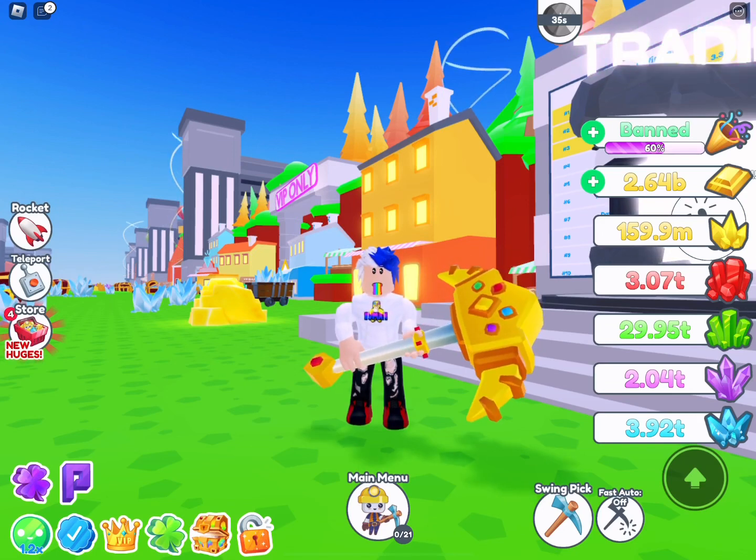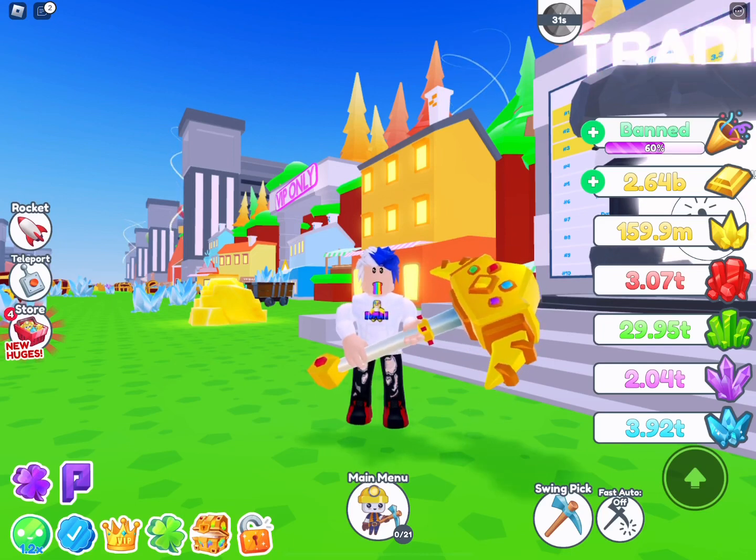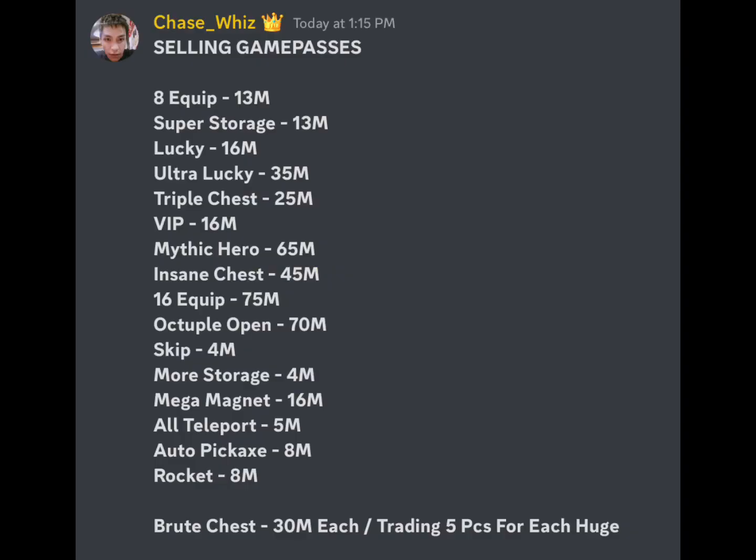After four days I wanted to see the actual values in the market — what people are willing to spend — and I didn't go too high or too low. Chase used to sell 16 equip for 35 million, then took a long break, came back, and now sells based on current market prices. These prices might scare you but they're actually fair — if he sells any lower, people will buy and resell for more. Prices won't drop until after the leaderboard run is over and demand isn't as high.